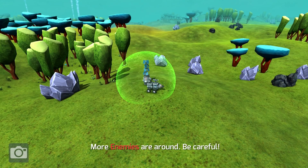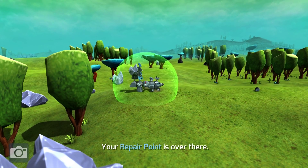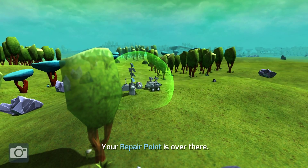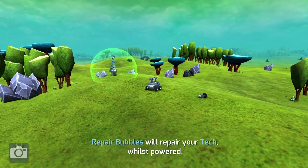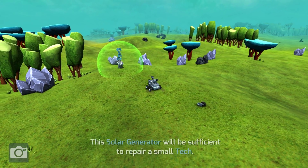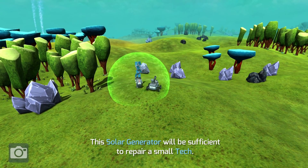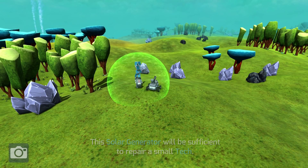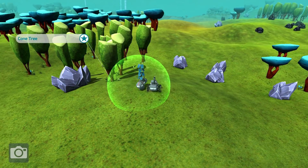Now, if any of your blocks are damaged, you can come over here and get inside this little green bubble, which will actually heal them up. Your blocks will be flashing red when they're about to be destroyed, and when they come over here they'll be flashing green, meaning they're getting healed. The solar generator will be sufficient to repair a small tech.